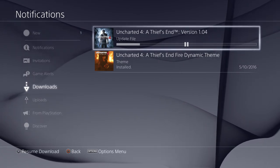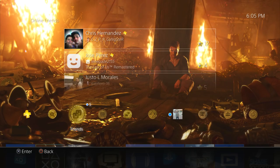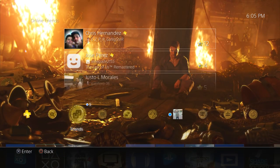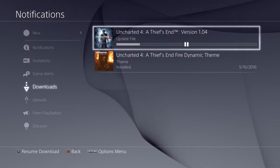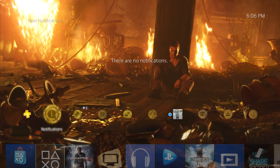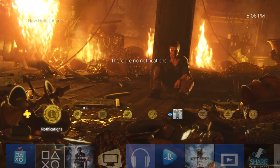Stop that update — pause it and stop it. Because I already had 1.4, I had to uninstall the game and reinstall it. If you've got the internet hooked up, just go here and pause or stop the 1.04 update, then remove any internet connection — ethernet cable or Wi-Fi — from your PS4.